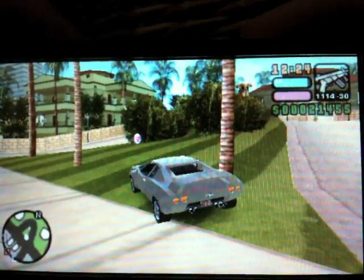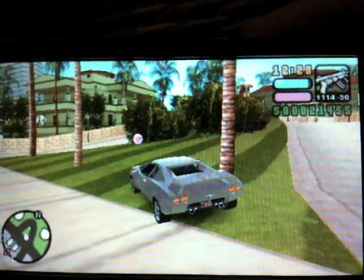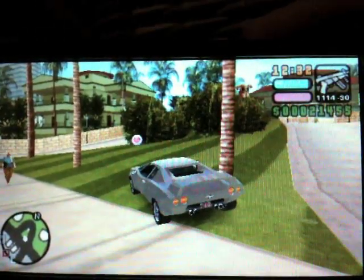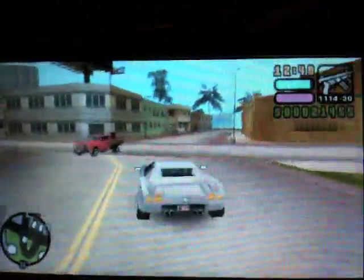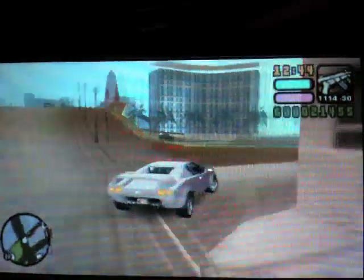Okay, hi everyone, welcome to Part 33 of my GTA VCS 100% complete walkthrough. In this video we're going to do another 10 balloon locations, so let's get going. As you can see, I'm on Prawn Island right now in front of the Mendez mansion, which is right there, but we don't need to go there — we need to go over here for our first balloon.